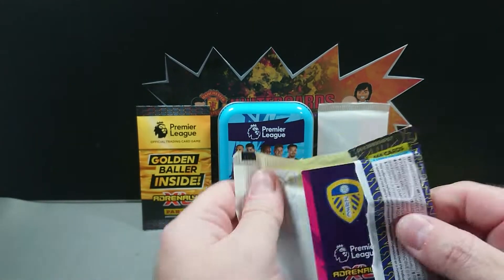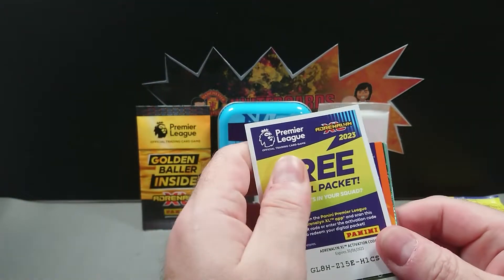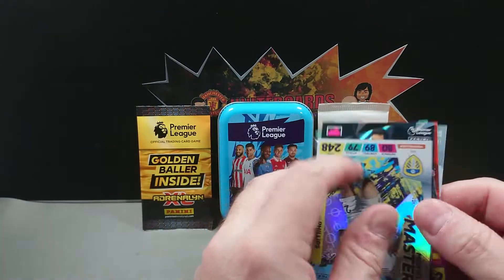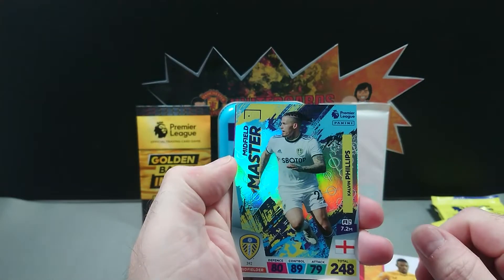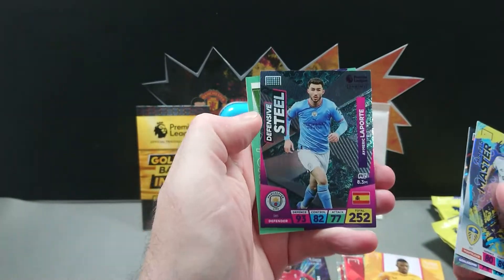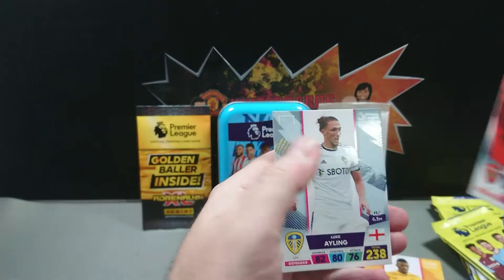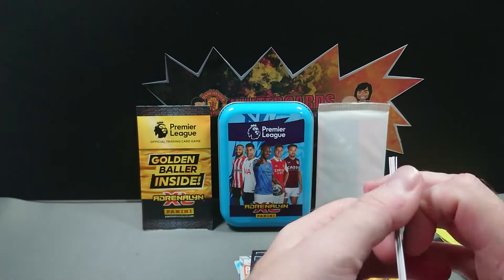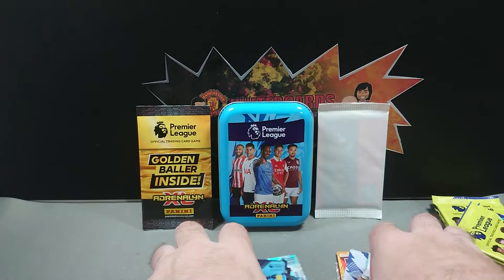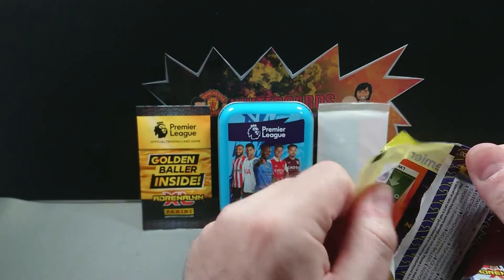Another golden ball would be nice if we can find one. There's the code. We've got three inserts again — Calvin Phillips, Hugo Lloris Titan, and Defensive Steel Eric Laporte. Then we've got Harry Kane, Granit Xhaka, and Luke Ayling. We'll put those inserts separate.